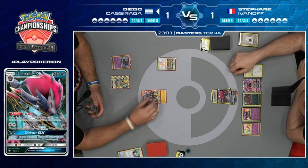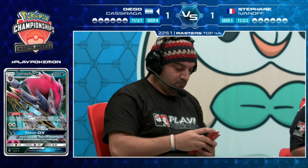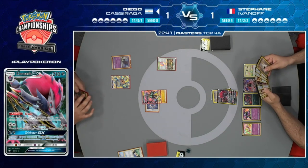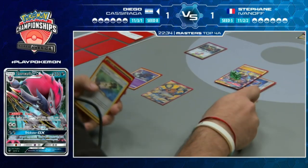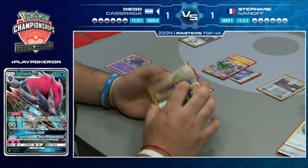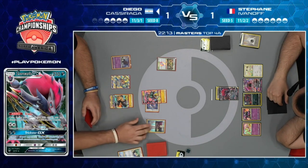On Diego's turn, he can't use Tapu Koko GX's ability because Alolan Muk shuts it down. Pikachu Zekrom finally comes down - it was in Diego's earlier hand but he Marshadowed himself. He's got an Escape Rope. Alolan Muk has a full retreat cost, and without abilities Diego no longer has free retreat either. Alolan Muk does so much in this matchup without people realizing it.